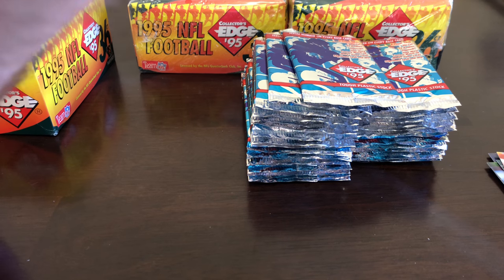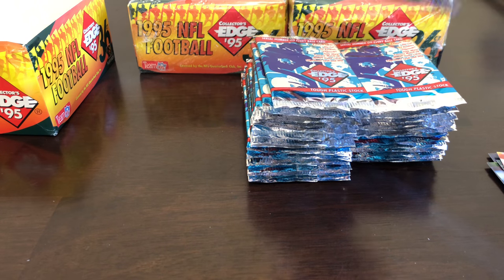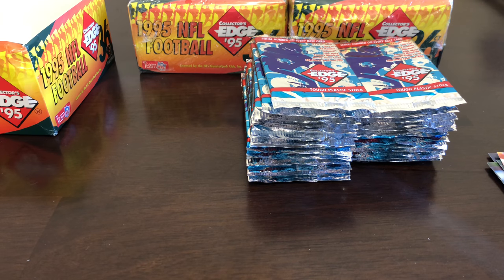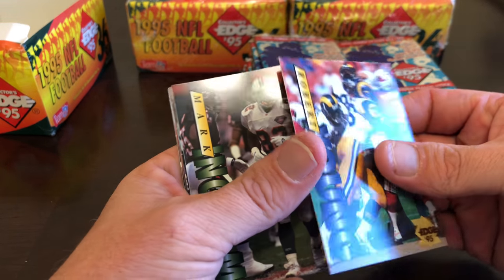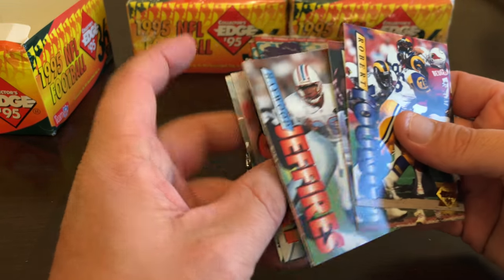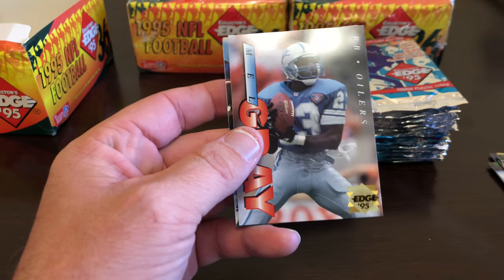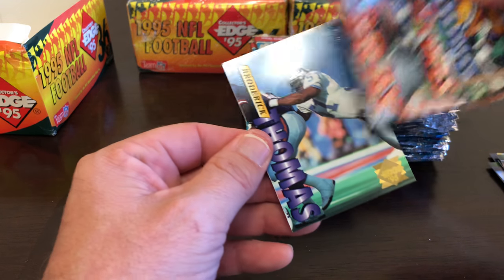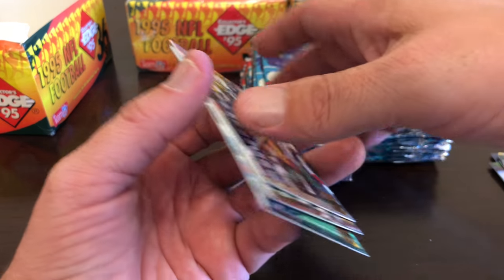Jerry Rice is actually really nice. The cards feel really good, they're durable, and again they're not sticking together, so a little more exciting knowing I didn't waste my money. Robert Young, Mark Ingram, Haywood Jeffries, rookies — Joey Galloway, so that'll get graded — Mel Gray, and Broderick Thompson.